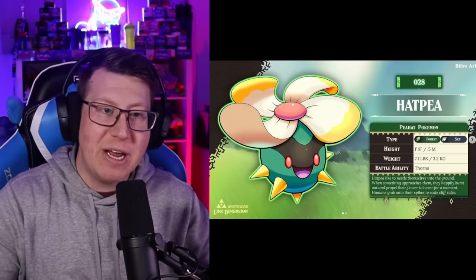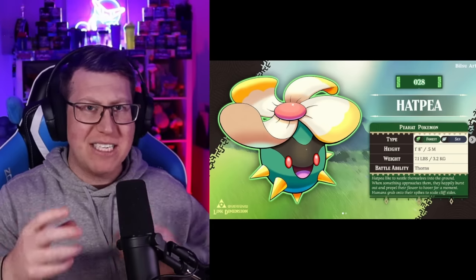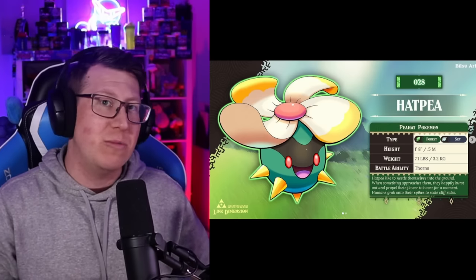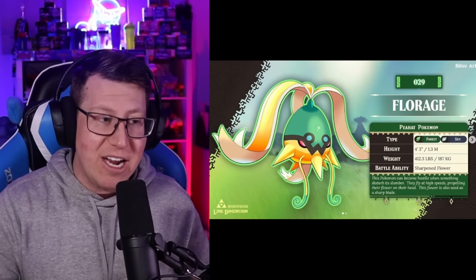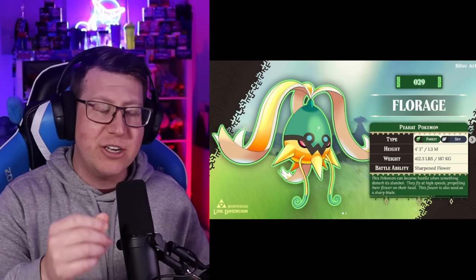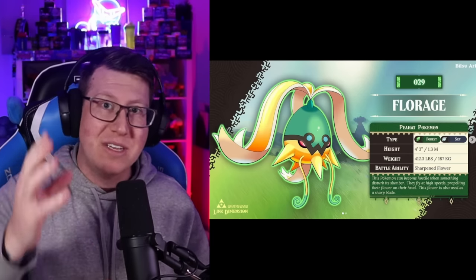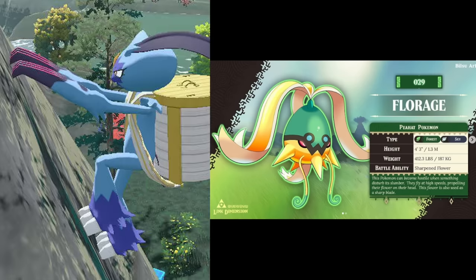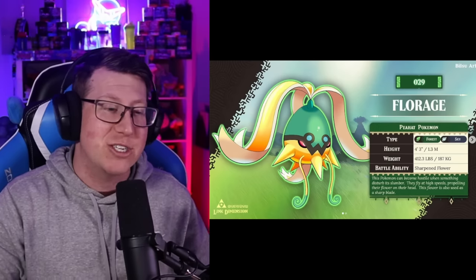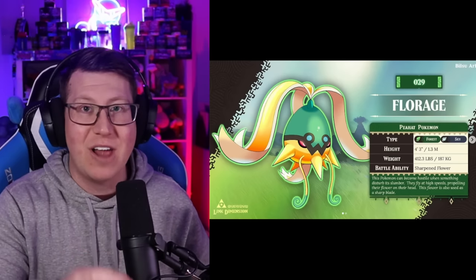Next is Hat Pea, based off the Pea Hat - it's got a massive flower on top with lots of spiky thorns around the bottom. It evolves into Fleurage, which looks very cool and kind of angry. You can actually use Fleurage to grab onto and climb the sides of cliffs - think of Legends Arceus when you're using your Pokemon to navigate the world. This one is a grass and flying type Pokemon.